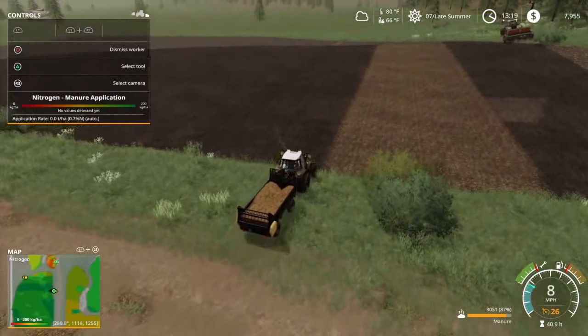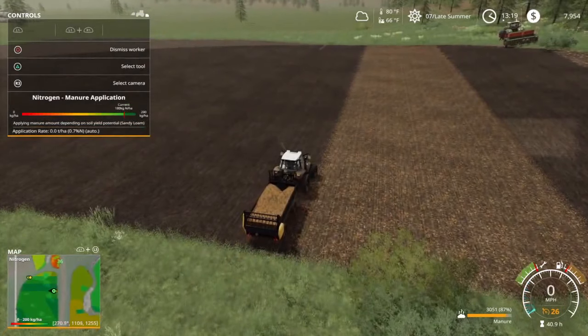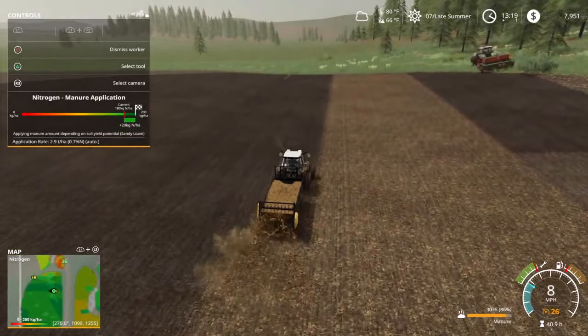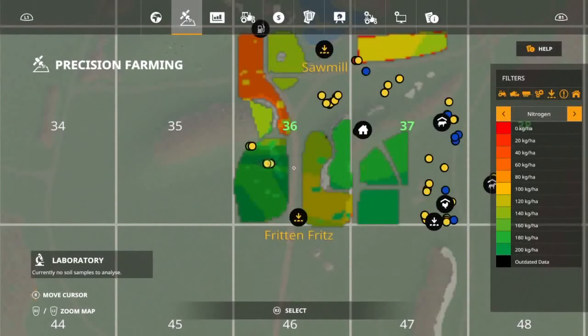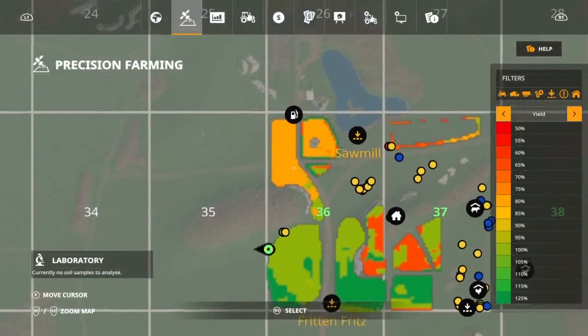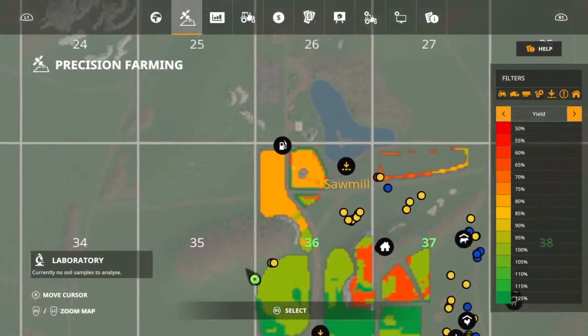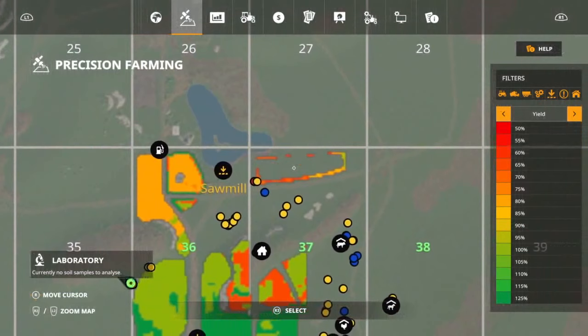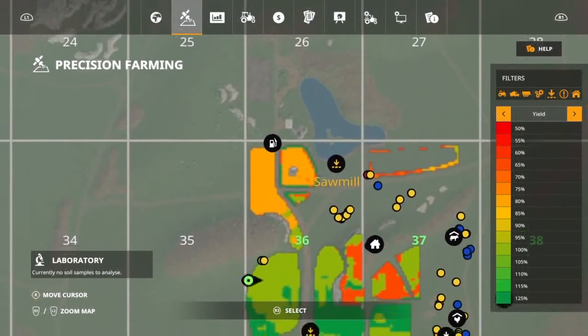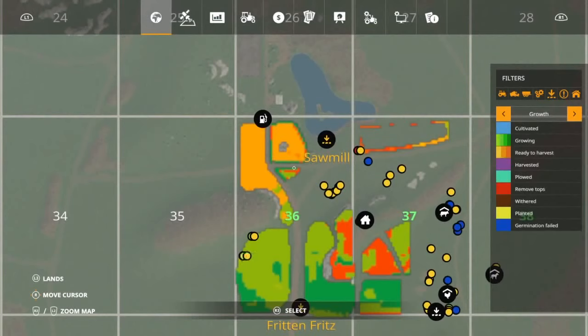I think that covers everything. The yields are pretty much standard each harvest — it just depends on the soil type; the darker the green the better. This area is loamy sand, and I haven't harvested it yet. There's some barley over here I need to harvest, and also some canola right here. Let's go ahead and take a look at that before this video ends.